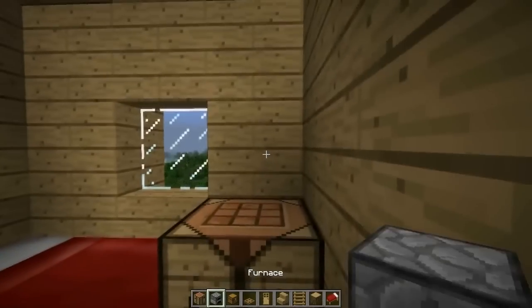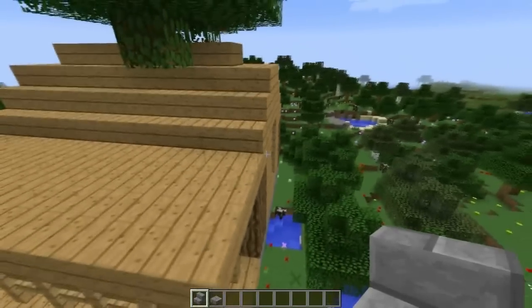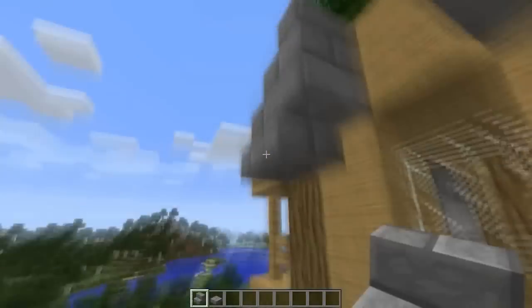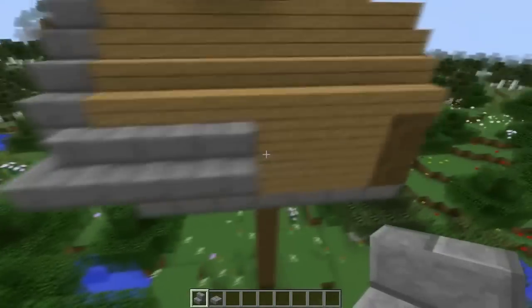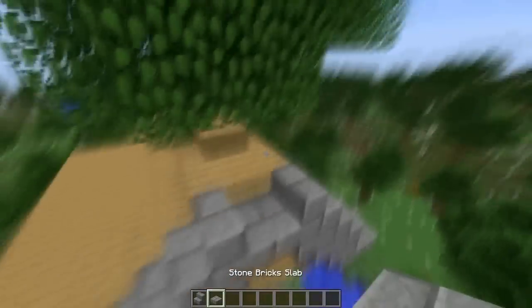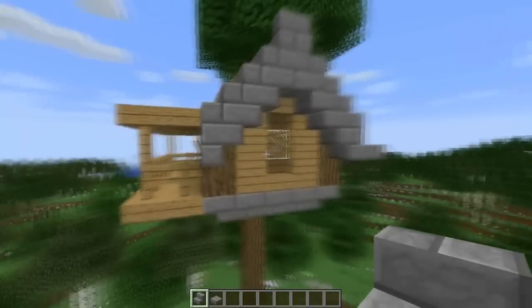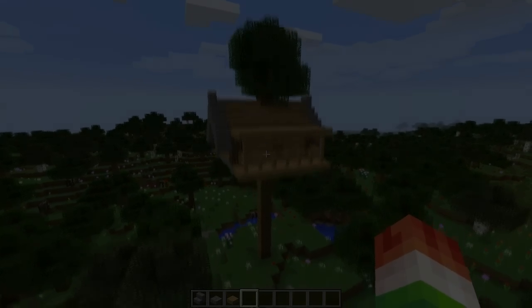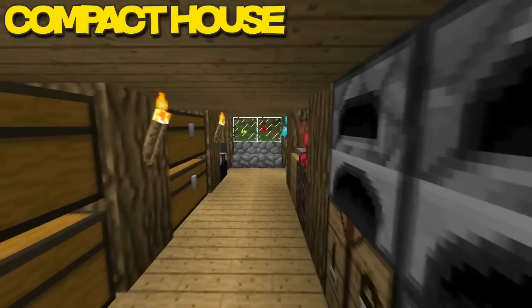The chests are above you so it gives you a lot more room. Then we have the beds, the furnace, the crafting table — really simple and easy. This next part is optional, but it adds a nice touch to the house. I just used stone brick staircases placed on the outside of the house, under and above, and do the same thing for both sides. Super simple and easy.